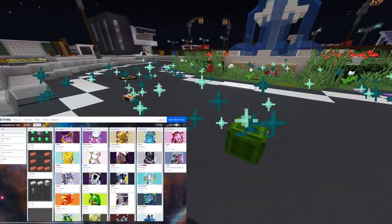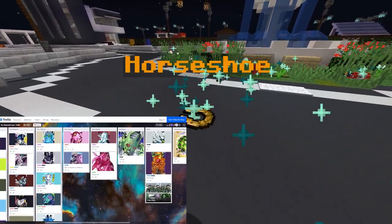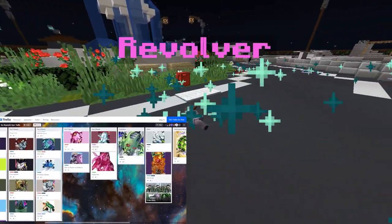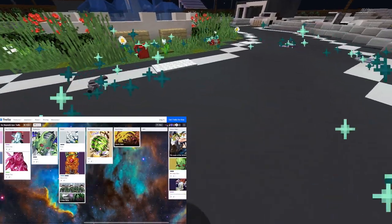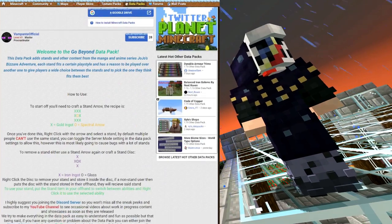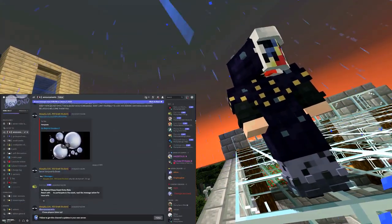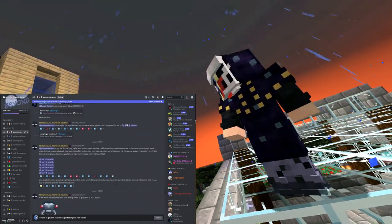A Trello page for this datapack is also available if you want to read very descriptive information about all of the stands and items that were added in this datapack — links are down below. You can download the datapack by clicking the download link in the description below. I also recommend you to join the Go Beyond Discord server — the Discord server link will be given in the description below.